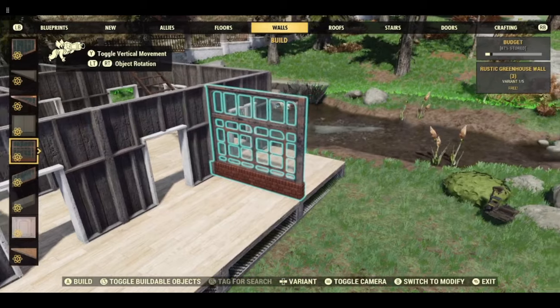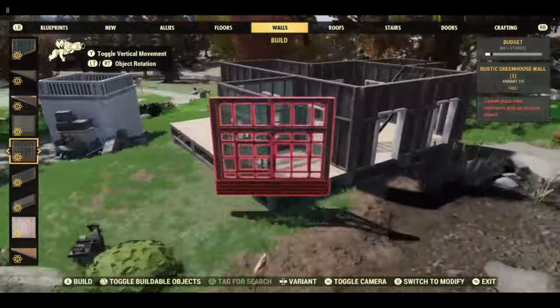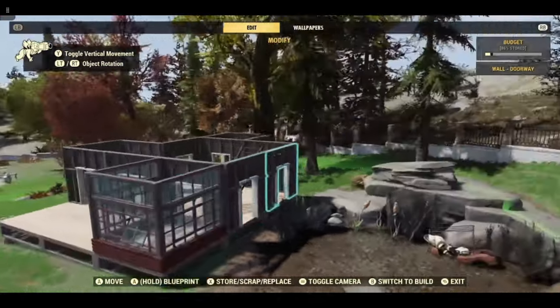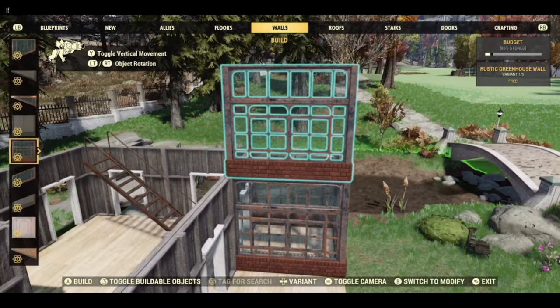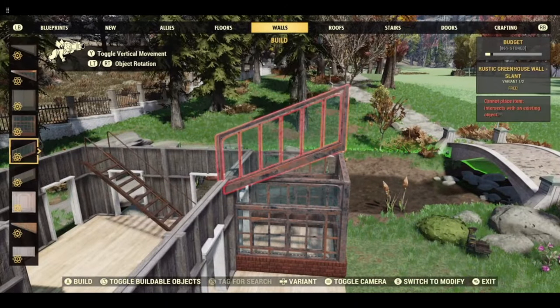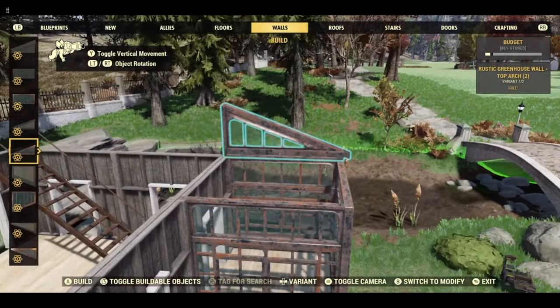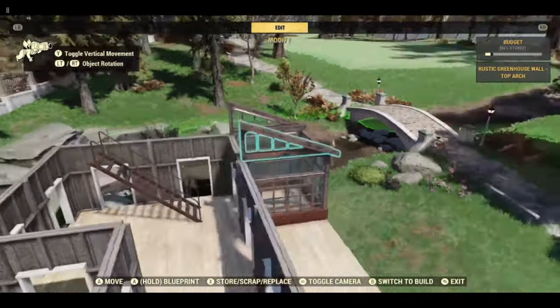Next I'm going to add the walls for the conservatory — they have different window options, whichever you want. And if you can find them in the abomination of the menu, add top wall arches like so.